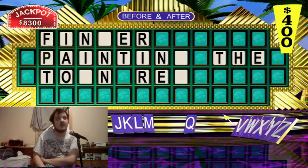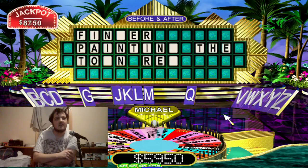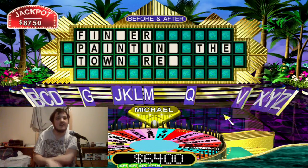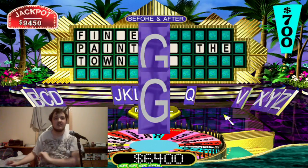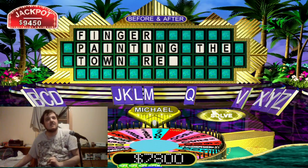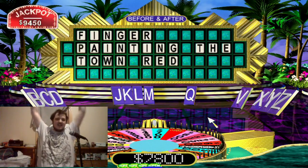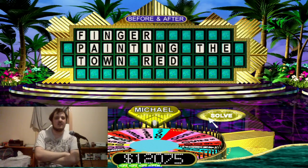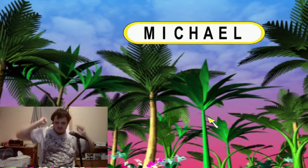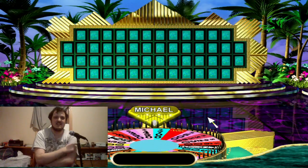Calling P, then W — oh my God, it's getting close, here I come. Come on — close enough. G. I'll solve: Finger Painting the Town Red. Yeah! You did it — I did it. Here's your prize: I won the cedar canoe! I can't wait to tell everyone I won the canoe. And now I'm over $31,000 in three rounds.